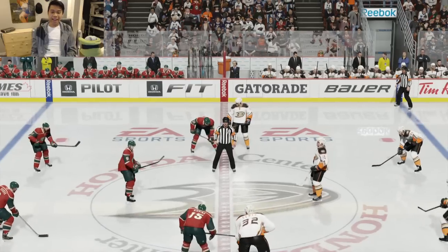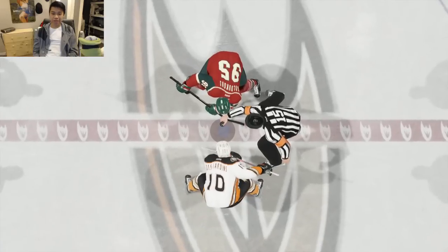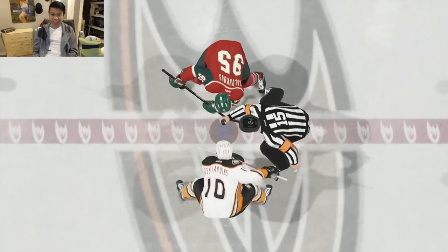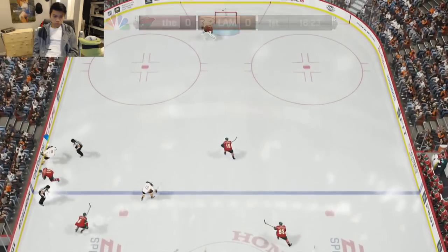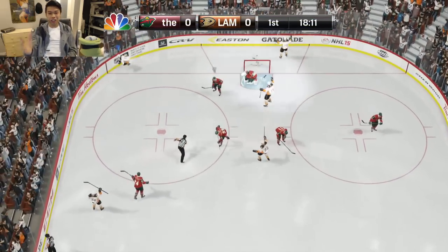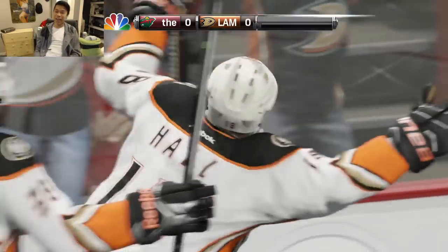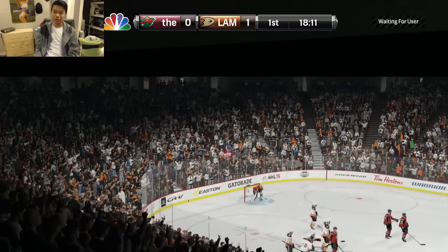We need one win to make it to Division 9 — I think we've got this with John Scott. There it is — Hall shoots and there's the first goal, Hall with a snipe! Gotta take that chance — he's giving me that shot, I will shoot it every time, top left.